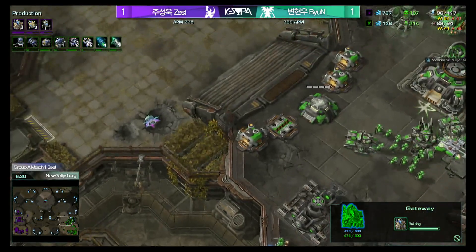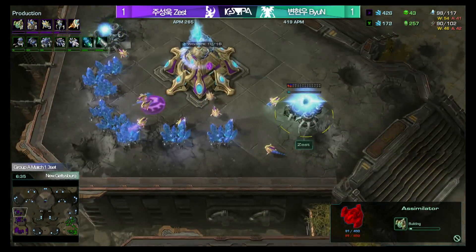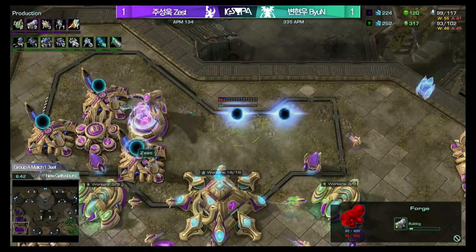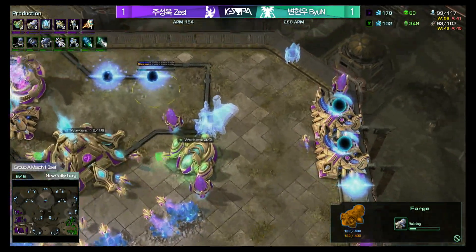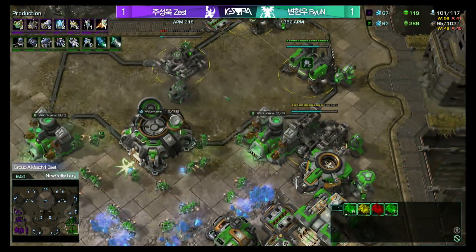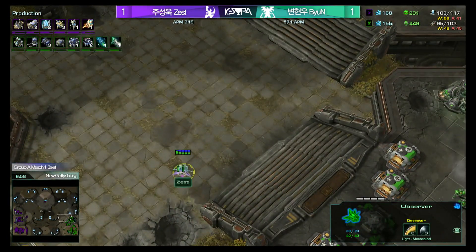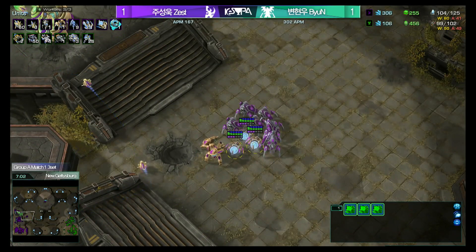This is a really big mix-up. Zest's style is just: make eight gateways as soon as possible, right after you get that nexus, put on massive gateway pressure, do warp prism harass, really keep the Terran in his base. But he identified that Bion is playing it so safe, so he's going to skip Twilight Council tech, not make that many adepts, get stalkers to stop drops, put on some pressure, and then just tech into colossi before Bion has any idea. So Bion is a little bit behind the eight ball here for sure.